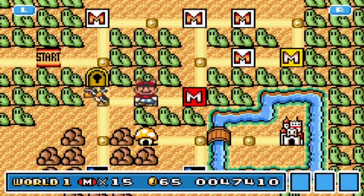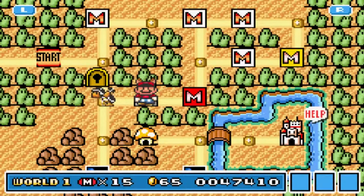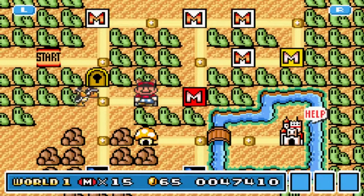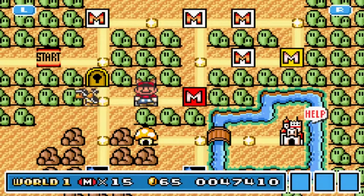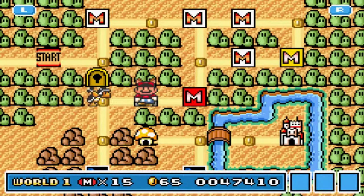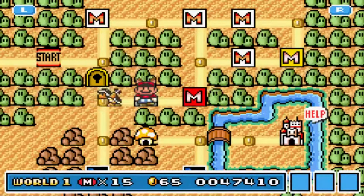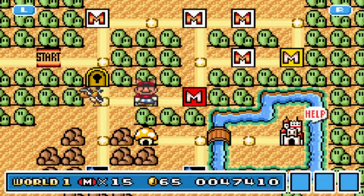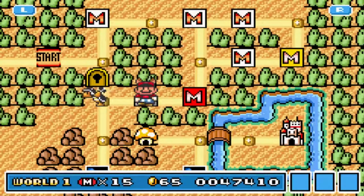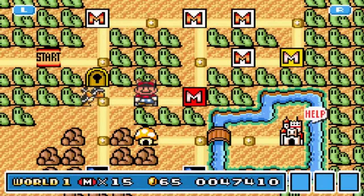I mentioned in a text overlay in the last part that I was going to do death counters, and so far my death counter is just one because I died once in the last part — I made a stupid mistake, but that's okay. So I'll have death counters for this let's play. If I were to guess, by the end of this let's play, I'd probably have around 50 or 60 deaths, honestly. Maybe even less than that, but things happen.